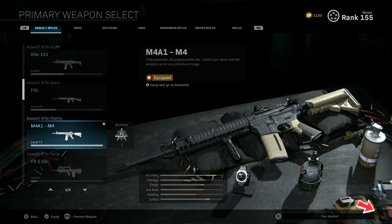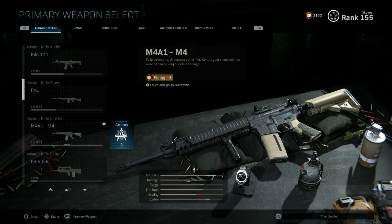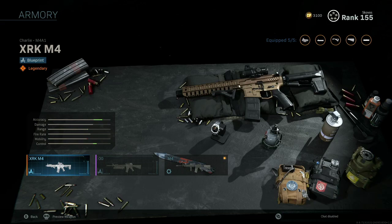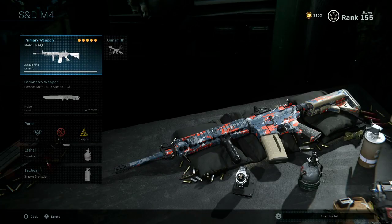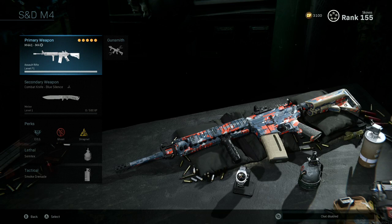In order to select your blueprints, you're going to go to your primary weapon, highlight the M4 since that's the blueprint we want to select, tab right to the one before selecting the weapon, and click on armory. You can see we have a few different choices here, but this is going to be the M4 I just now saved. We can go ahead and press A on that, or your select button, and now we have it. Our blueprint is up and ready to go.